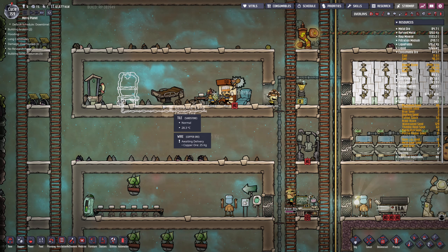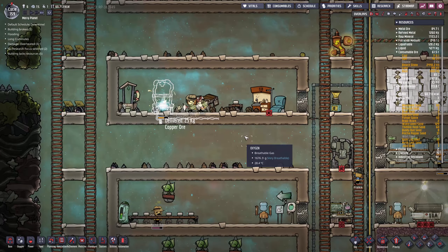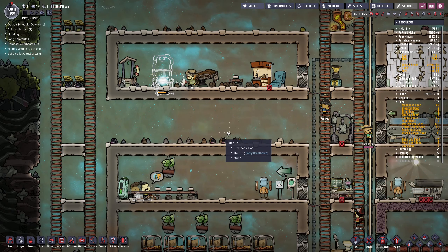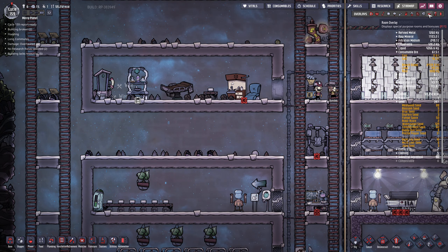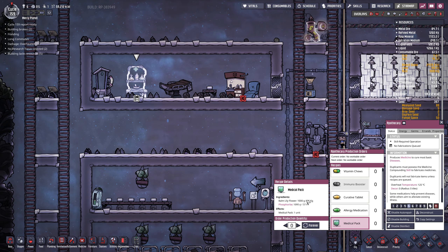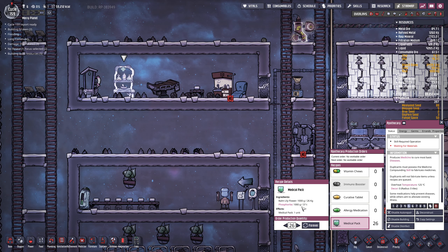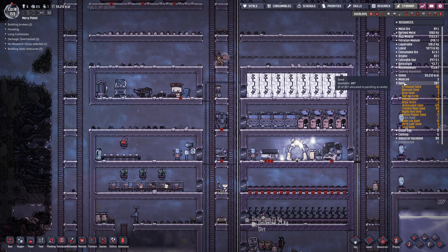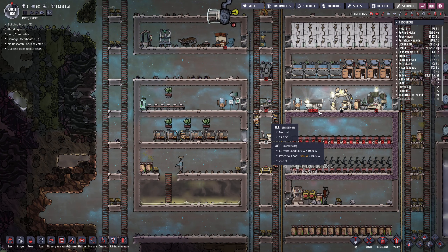How many Balm Lilies do I have? So at least this way, every time I get Slime Lung, I'll be able to cure it right away. I think Slime Lung is like two and a half, three cycles — and I can just get rid of it easily. The hospital is still working. Medical pack — I have 26 Balm Lily flowers. Let's just make 26 of these. It's gonna eat up 26 kilos of phosphorite — that's nothing. So all the Balm Lilies will be used — that's 26 cures of Slime Lung.